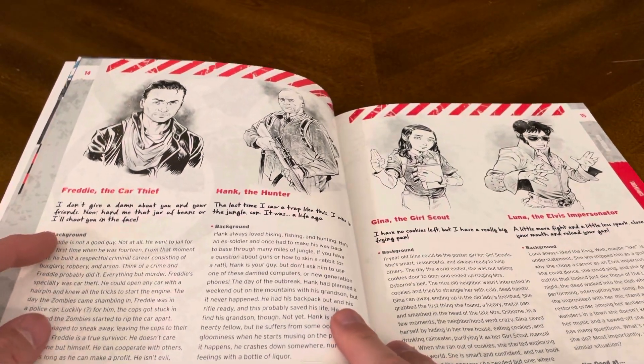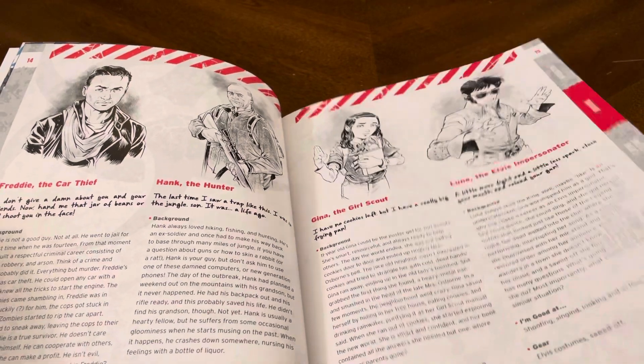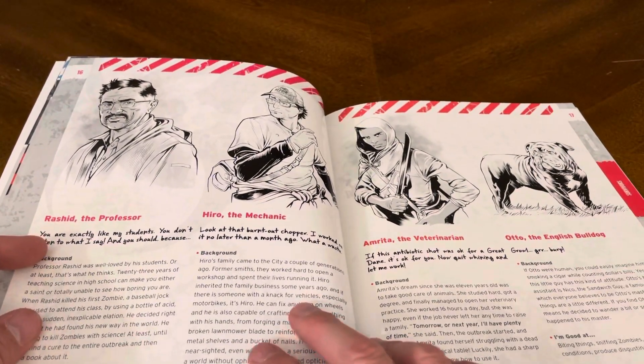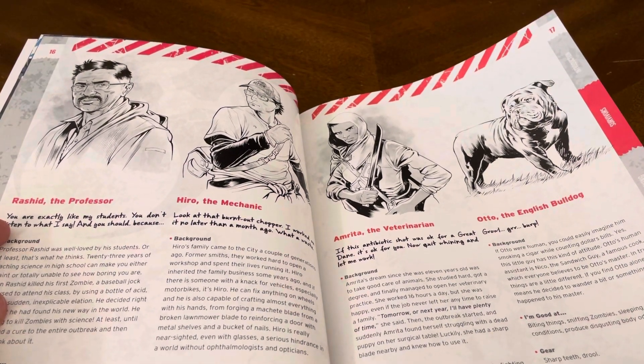Freddy the car thief, Hank the hunter, Gina the girl scout, Luna the Elvis impersonator, Rashid the professor, Hiro the mechanic, Amarita the veterinarian, Otto the English bulldog.